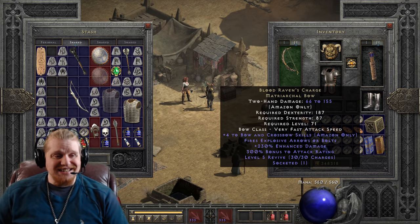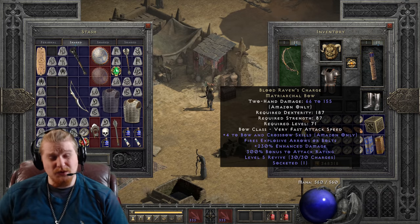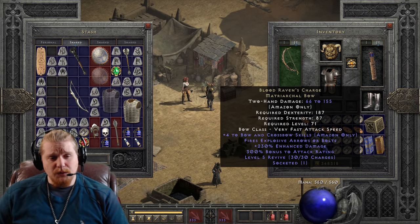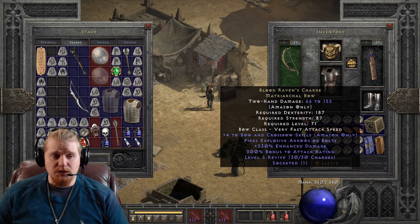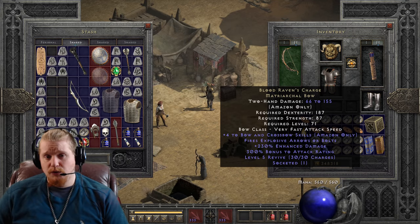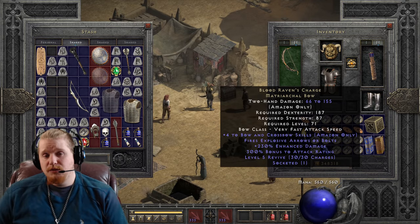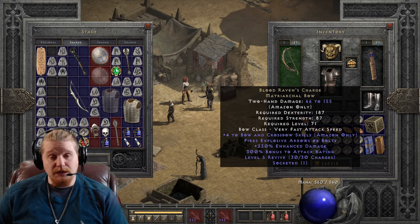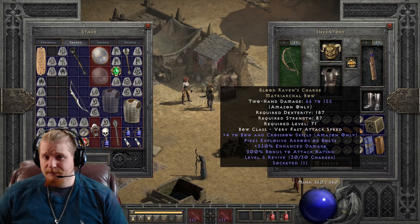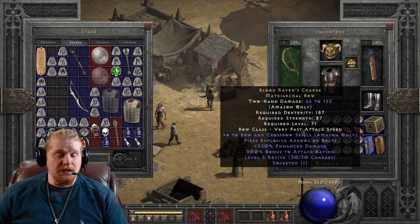It is a 66 to 155 damage physical bow. We also have a 187 dexterity requirement, which is really high, an 87 strength requirement which is not bad, and a level 71 requirement on the bow itself, so it's a relatively high level bow. Because it's level 71, it's going to be judged on its end game capability. When you judge an item, you want to judge it based on the level that it is — if it's a level 5 item you have relaxed judgment, but when we're judging a level 71 item, we're judging it on end game statistics. So if I'm a little harsh on this bow, keep that in mind.